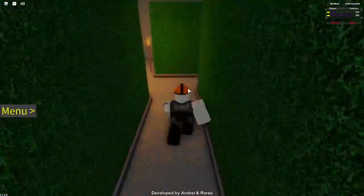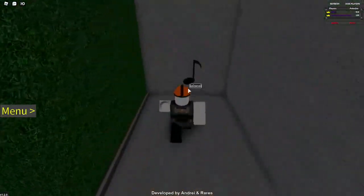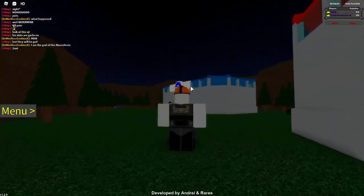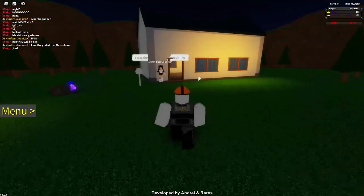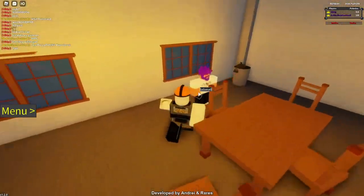In the maze: turn left, go straight, turn right, turn left, keep going all the way down, turn left, turn left, turn right, turn right, then turn right and turn left one more time — and there's your fourth and final note. Once you make your way back out of the mausoleum, come back to the Poke Center and run straight ahead into this house.